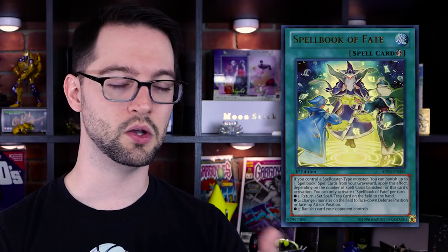Number six is Spellbook of Fate. It's just good card after good card — this set is just another very, very good set. Spellbook of Fate is a quick play spell card of the Spellbook archetype. This set gave us basically all the rest of the Spellbooks except Judgment, as well as a couple more Prophecy cards, so that strategy is mostly finished. If you control a Spellcaster-type monster, you can banish up to three Spellbook spell cards from your graveyard and apply one of three effects according to the number of spell cards you banished. If you banished one, you can return one set spell or trap on the field to the hand of its controller.